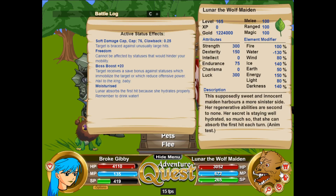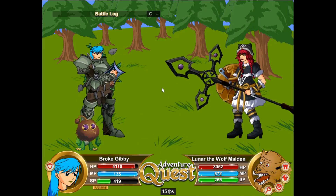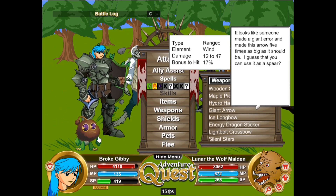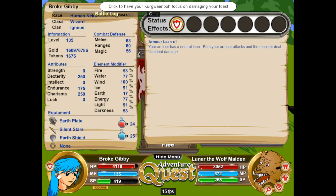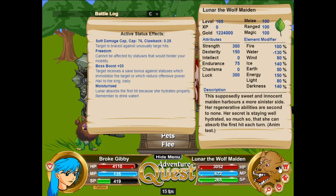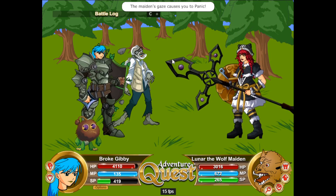I'm going to use Zombie Director. This might actually be doable even though I'm 30 levels down. Supposedly the maiden has a more sinister side — her regenerative abilities are second to none. Her secret is staying well hydrated, so much so she can absorb the first hit each turn. Let's see how much she regenerates.